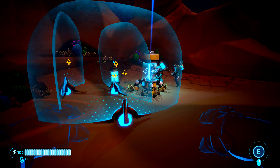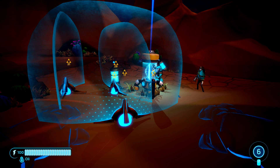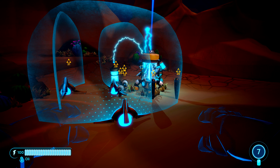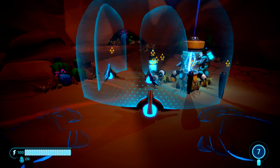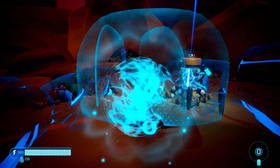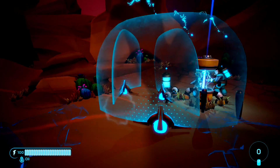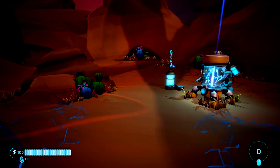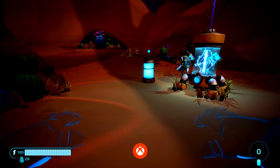With a full power bar, hold left trigger and try to squeeze all of the traps within the range of the Pulse Barrage. You need as full a power bar as you can. If you manage to take out 8 traps, you should be good for the achievement if you get them in one shot.